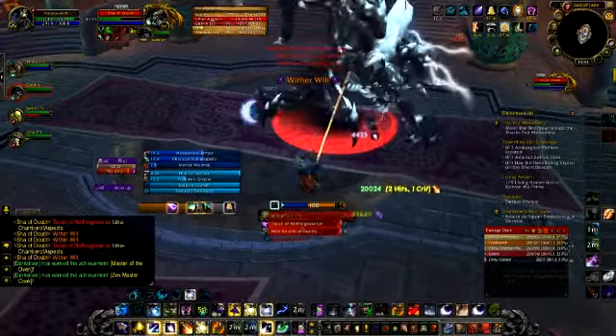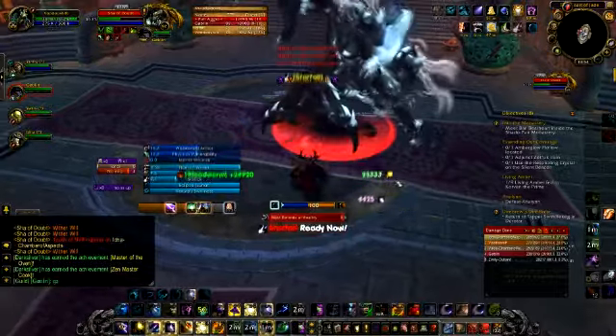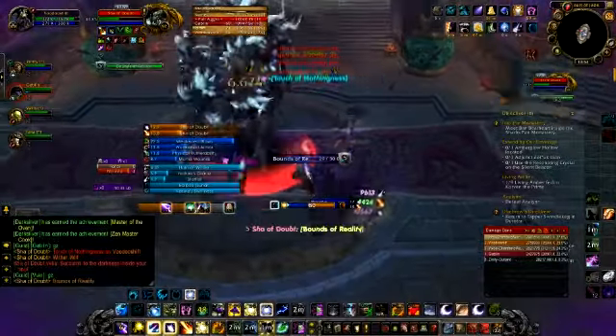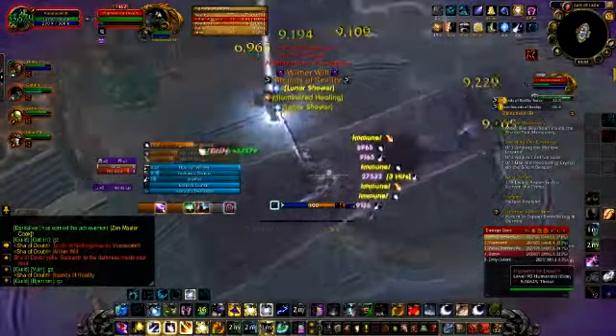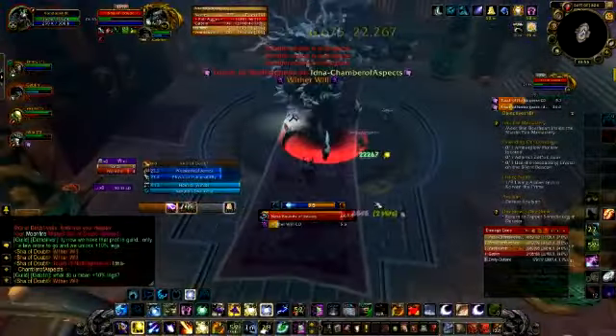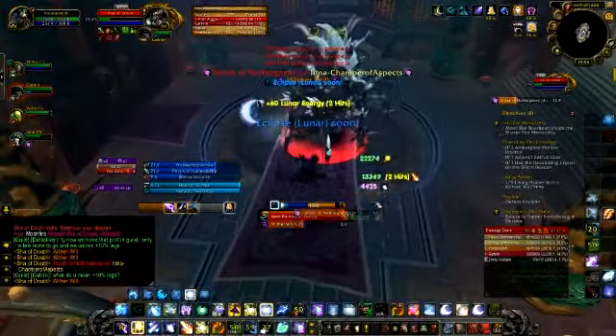If you use a coin on an LFR boss, you have a chance at an LFR item. Use it on a normal boss and you have a chance at a normal item. Use it on a heroic boss and you get a chance at a heroic item. So if there are heroic bosses that you are killing that drop stuff you want, it's best to save the coins for them.